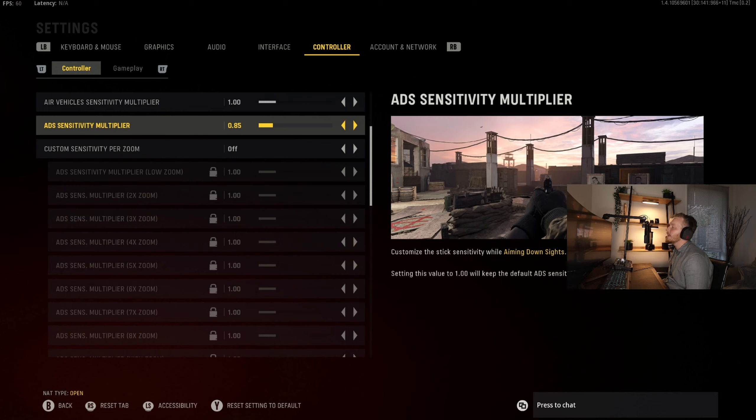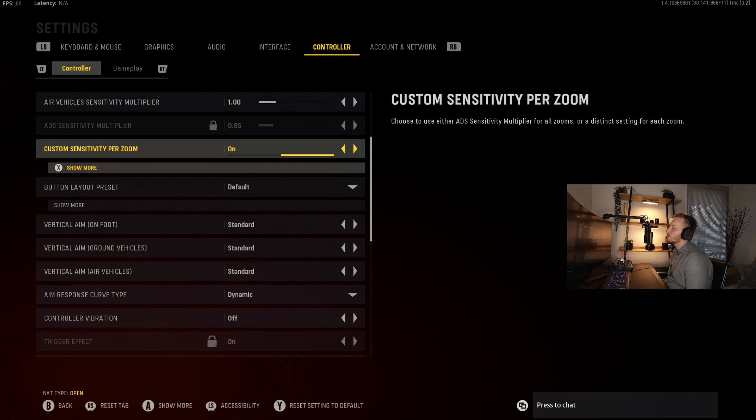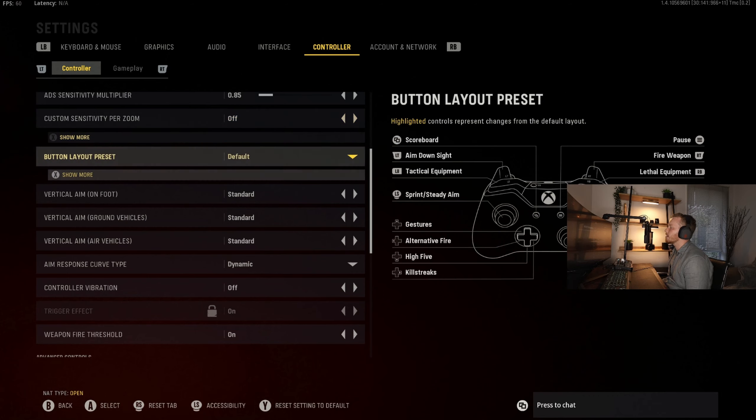If you don't want to go into the nuances of breaking it down specifically, just go with 0.85. If you want to go into great detail — for example, pushing the sniper a little higher — you can turn on custom per-zoom and then change just the sniper. So for high zoom you could put it lower or higher depending on how quickly you need to move with it. I'm going to leave that one off.